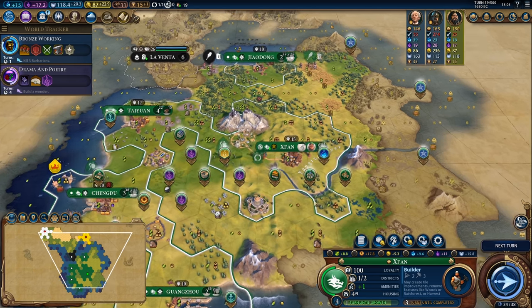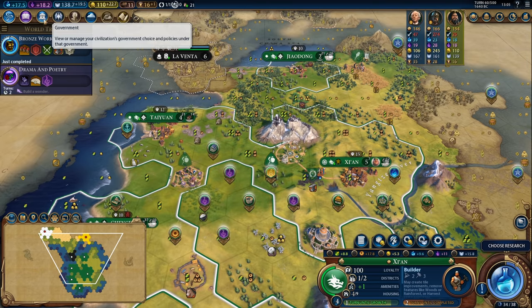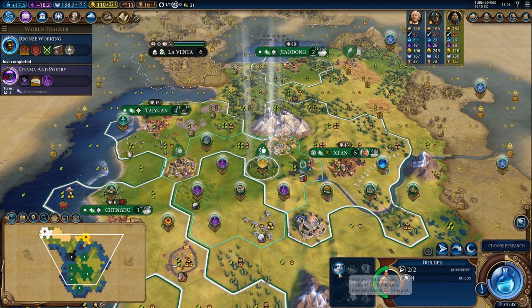I would of course be building the Apadana right now but it's not really an option, and I also want to be getting the Mausoleum fairly sharpish. There's Bronze Working, wonderful. We'll also be switching our government in a couple of turns. Let's go ahead and harvest here.